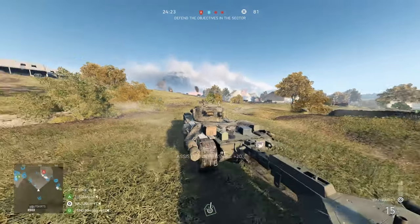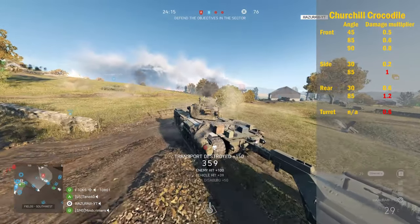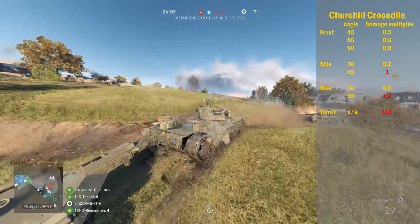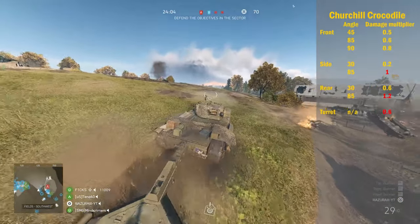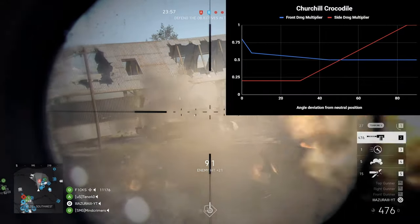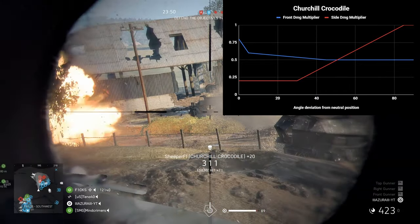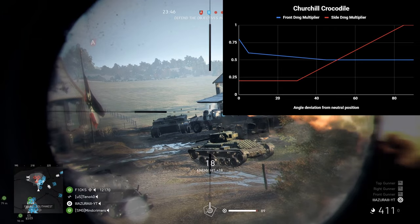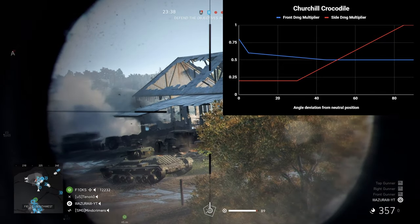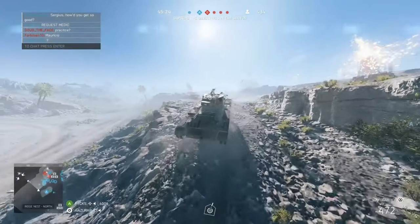The last tank is the Churchill Crocodile. The front takes 0.5x up to 45 degrees and 0.6x at 85 degrees, and at a perfect 90 degrees it takes 0.8x damage. The side takes 0.2x up to 30 degrees and 1x above 85 degrees. The rear takes 0.6x up to 30 degrees and 1.2x above 85 degrees. The turret takes 0.6x at all angles. The graph shows that at around 50 degrees it deals roughly 0.5x damage. Notice the front damage multiplier line is rather flat, so decreasing the angle to 30 to 40 degrees is not a bad idea — if the enemy hits your front, you don't receive much more damage, and if they hit your side you get a further decrease.